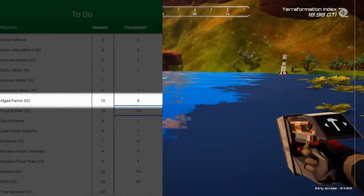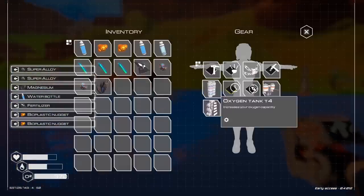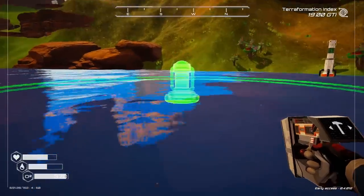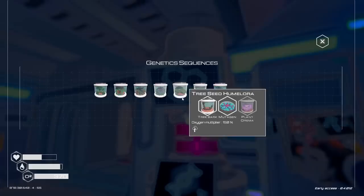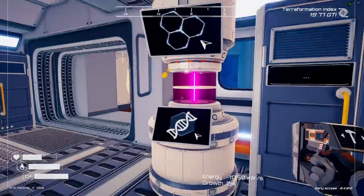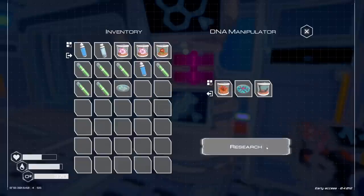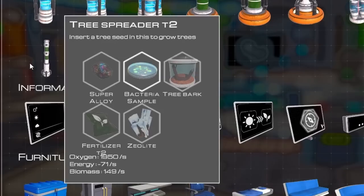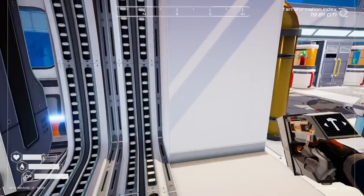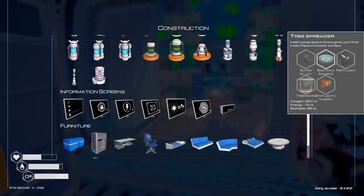This is also probably a good time to get the rest of my bioplastic nuggets so I can build the last two algae generators that I had on the list — one right there and one right over here. Beautiful day to be alive. So I think I'm going to craft up another genetic sequence for the golden seed. Start sequencing. And then we're going to try to build one of these tier two spreaders — bacteria samples, alloy, fertilizer tier two. Yeah, and eventually I want to turn these into tier three.